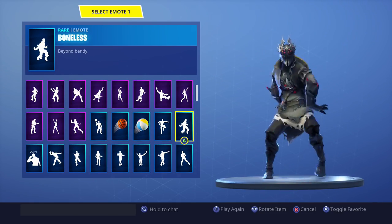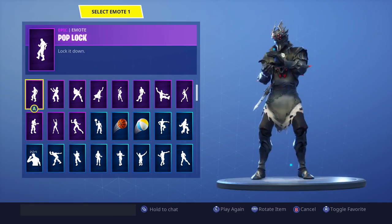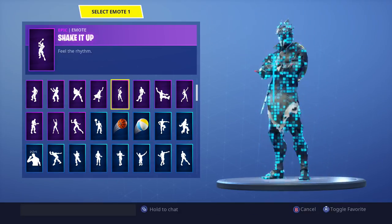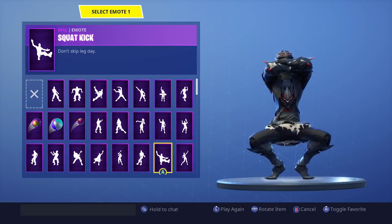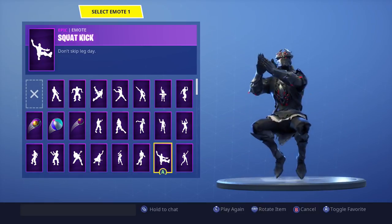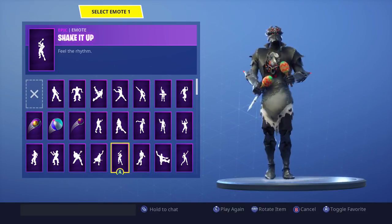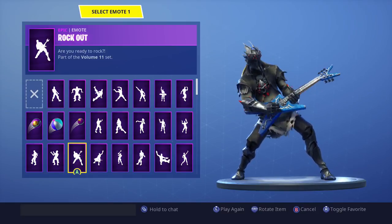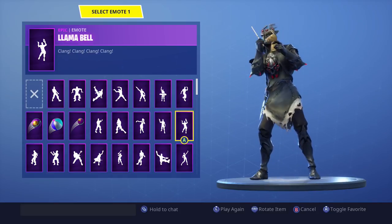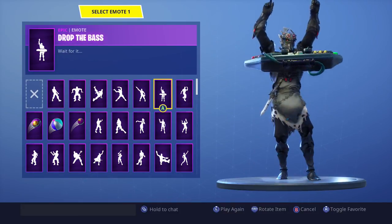We've got Crisscross, Confused — if you want to see any of these emotes I can do a dedicated video. We've got Best Mates, the Robot, True Heart, Vivacious, Star Power, Squat Kick — which I think was an OG emote from early on — Smooth Moves, Shake It Up, and Rocket Out. Fresh Groove, Jam Llama, Battle Bus — that reminds me of the Llama. Electric Shuffle, Drop the Bass — I love that emote — and Break It Down.